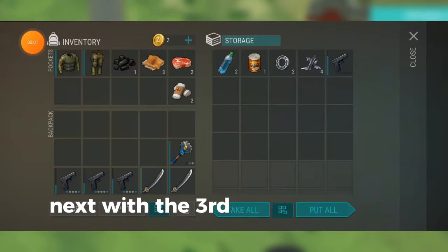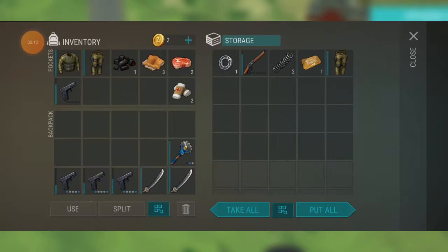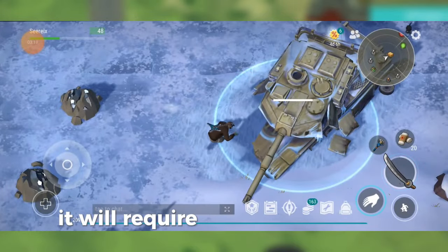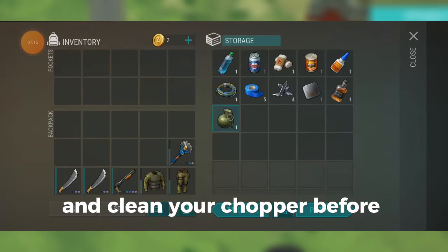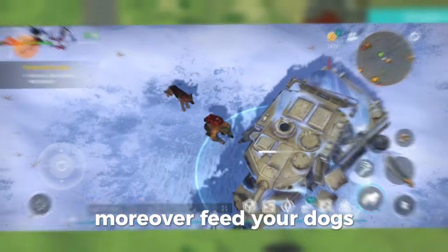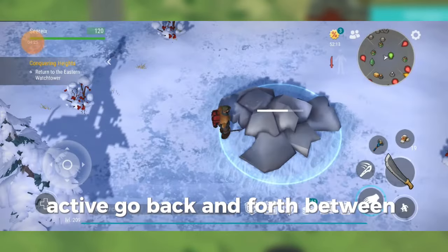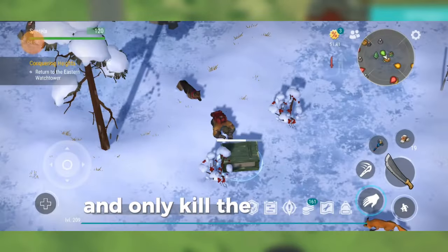Next, with the third way of farming guns, we have the red zones in the winter biomes. It is one of the best ways to get lots of guns, but it will require more of your time. To maximize your chances, make sure to take a shower and clean your chopper before going in. Moreover, feed your dogs and make sure you have those with the bloodhound trait active. Go back and forth between the zones, try to be sneaky, don't use too many weapons, and only kill the necessary zombies.